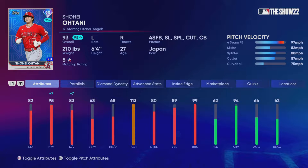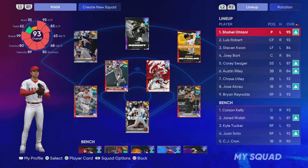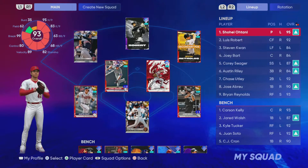Yeah, we're going to be using Ohtani — four seam, slider, splitter, cutter, curveball. He's playing up seven today. Obviously he's got that inside edge and he can hit as well. We're going to have him lead off, and we're going to hop into a ranked game with Kwan, Ohtani, and Bart. We're going to see how we do with all three of them.